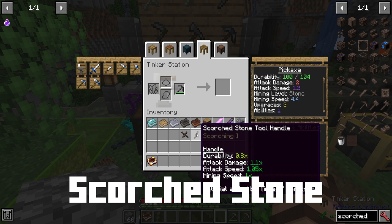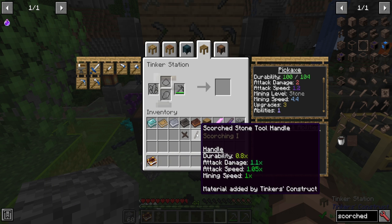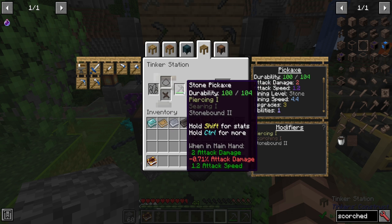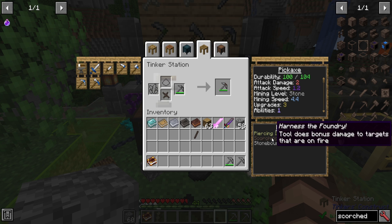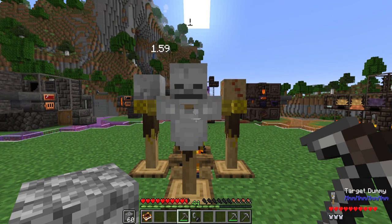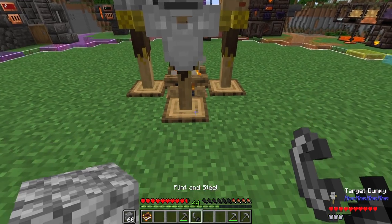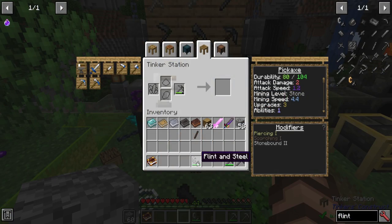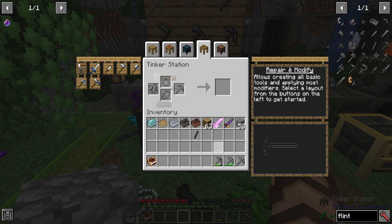Scorched is similar to the searing one — it doesn't do as well for regular tool use, but it is really good for battle or damage, as it increases attack damage and attack speed. Adding on the binding, which doesn't add extra stats, just adds the ability — you can see it adds scorching, which does bonus damage to targets that are on fire. Testing on a target dummy, it does 1.59 and 1 damage, but if you set the target on fire it goes to 2.4 and 1. There are definitely different upgrades and abilities that can make this a lot more interesting.